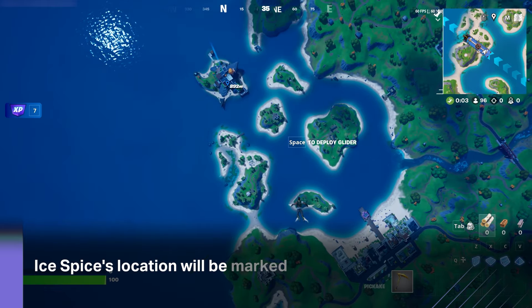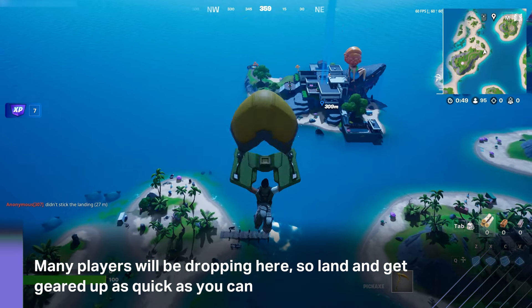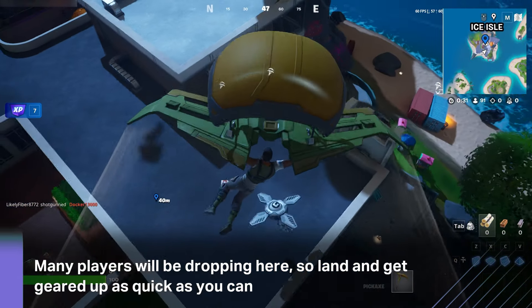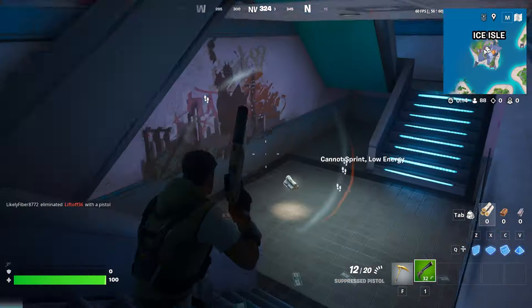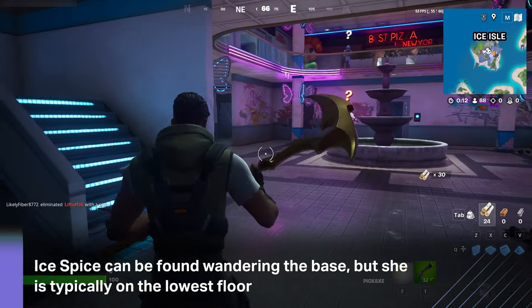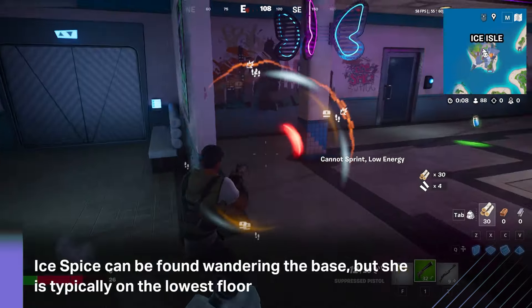As is always the case with new bosses and points of interest in Fortnite, loads of players are going to be swarming here, so land and get geared as quickly as possible. Landing on the roof is your best bet — sometimes there are chests, sometimes there are weapons, sometimes there's not really anything at all, but just land and be aware of all the players around you.